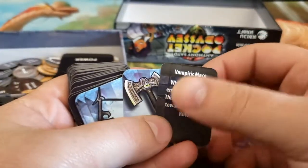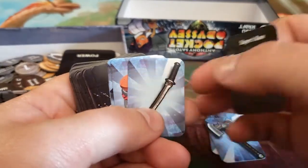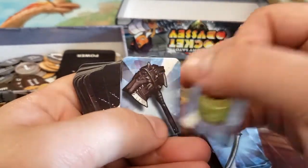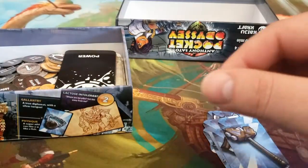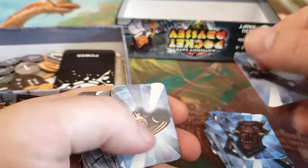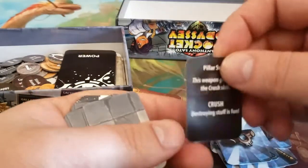The game comes with some D6s and a lot of these little tiny cards. These tiny cards represent some of the items that will be available to you — things like the Vampiric Mace, Gob Axe, Slayer's Bow, Assassin's Blade, Health Potion, Hunter's Axe, Thunder Hammer, Monster Shield, Staff of Missiles, Focus Circlet, and Pillar Sword.